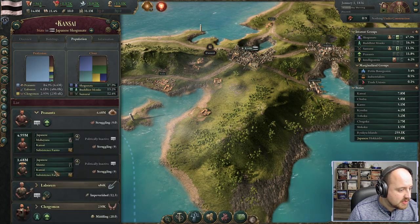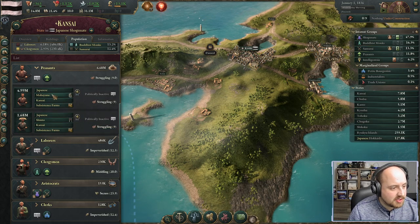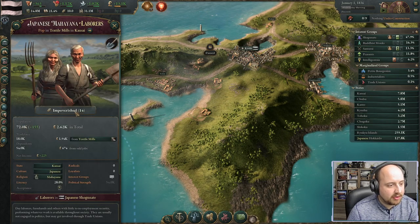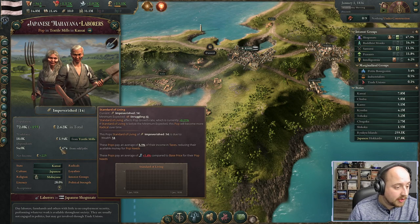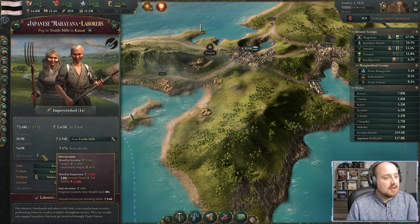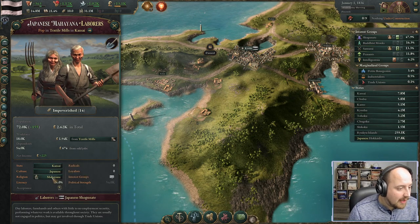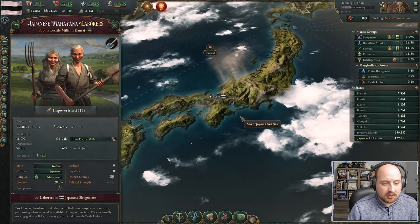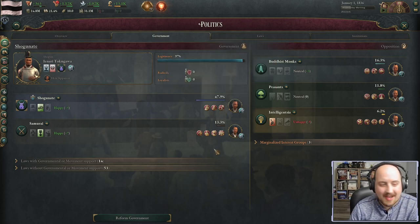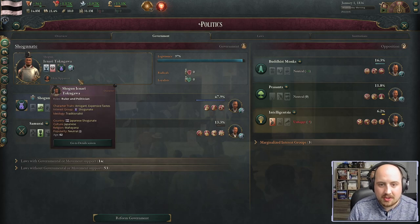Different religious makeups are visible here — Shinto and Mahayana. Looking at a laborer, they're impoverished but better than struggling. Their wealth is 5.6, which is actually quite good. The biggest thing we want to do is change our politics, pass different laws, and industrialize — but the shogunate will fight us at every turn.